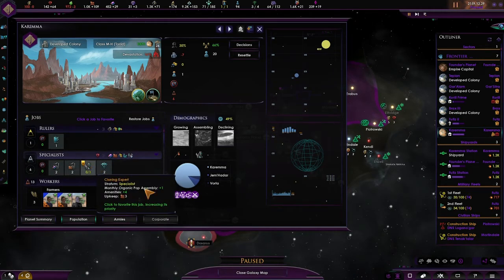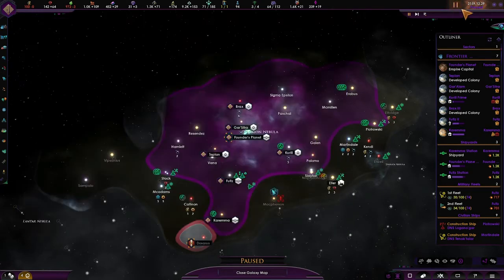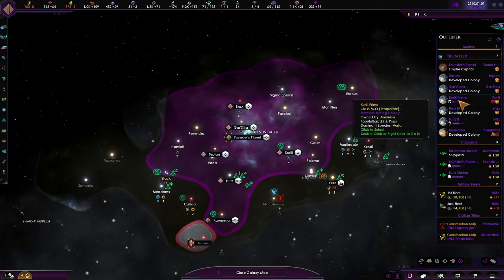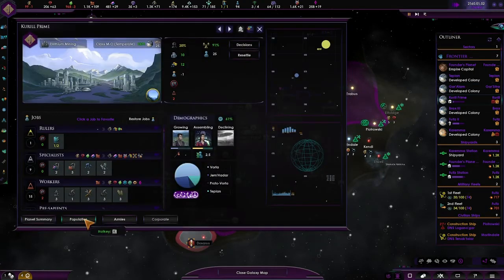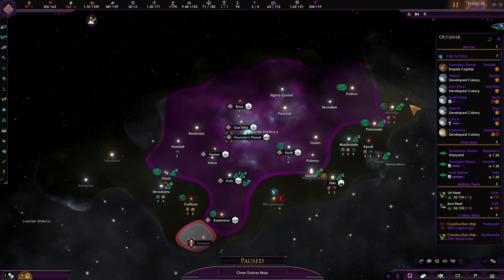Obviously we want to get cloning experts so we can build our Jem'Hadar. So let's click on that one. Krulie — whichever one you want to pronounce — is building something. Let's take a quick look after it's saved, because it wants to save at the most awkward times. We've got some research — two unemployed — what are we building? Fusion reactor. Yeah, that'll be fine for this planet because that gives me three plus jobs.